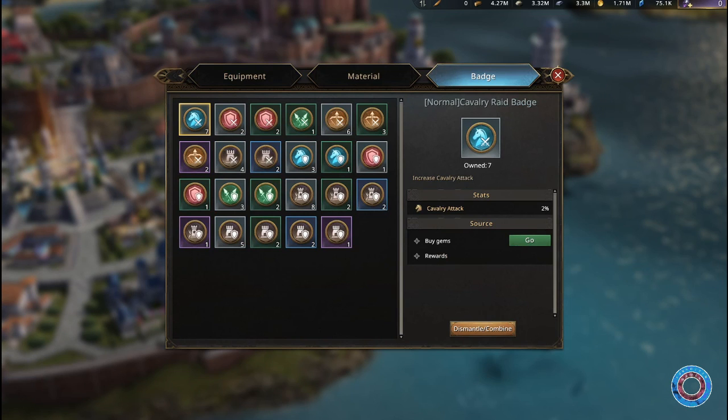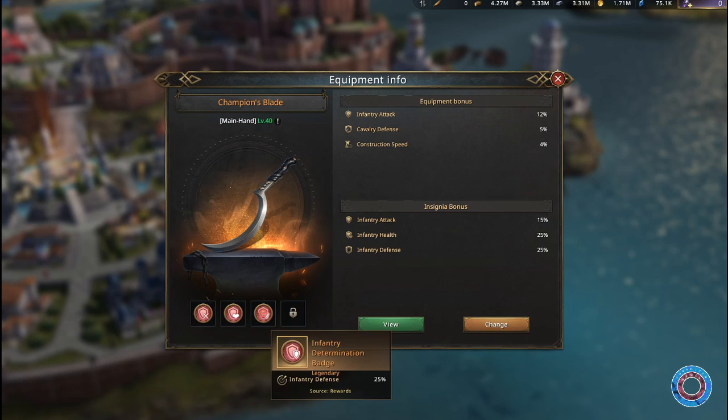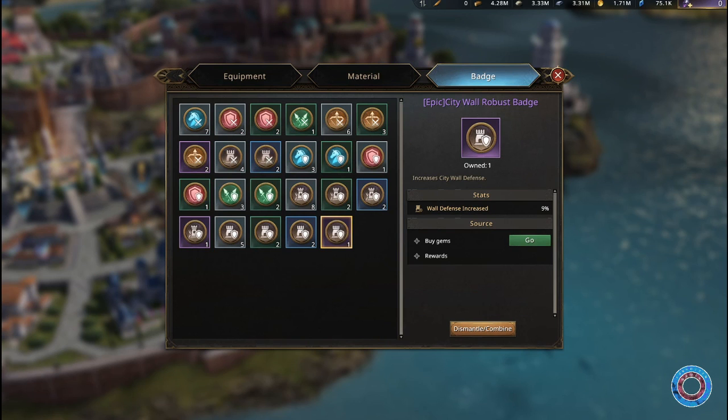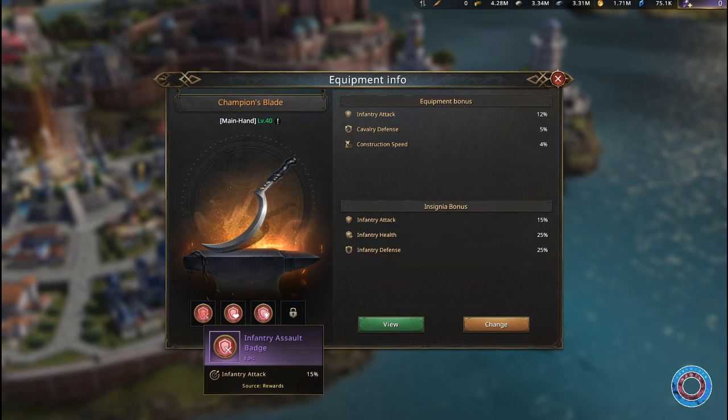Looking at the badges, you can pretty much put them in two categories: troops and fortifications. The troops have attack badges and defense badges, and there are also health badges but you can only see them about twice in a whole year from events. Forget about the fortification badges — they are useless unless you happen to have a legendary one, and even then a rare attack badge is still better.